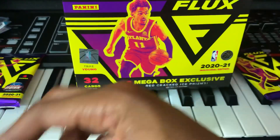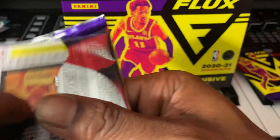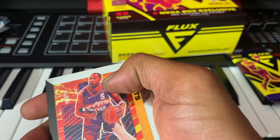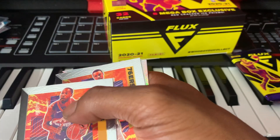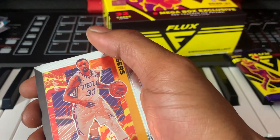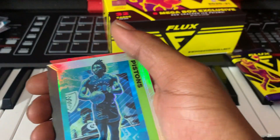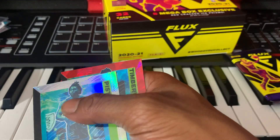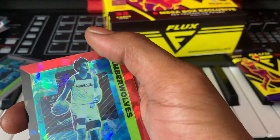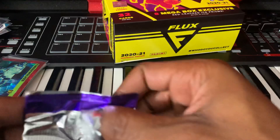Two packs left. Got a silver in there somewhere — hopefully it's a rookie silver. Will Barton, George Hill. Oh — Isaiah Stewart! Got a silver Isaiah Stewart, that's cool. And a Jaden McDaniels. Why couldn't it be an Anthony Edwards? Didn't get any of the top rookies in this pack.